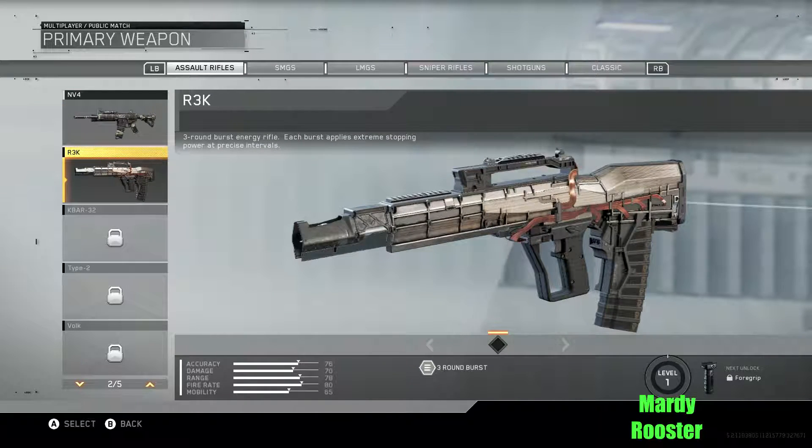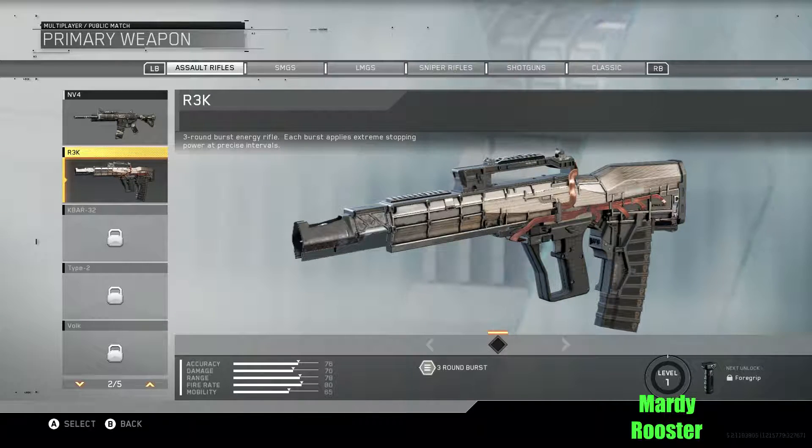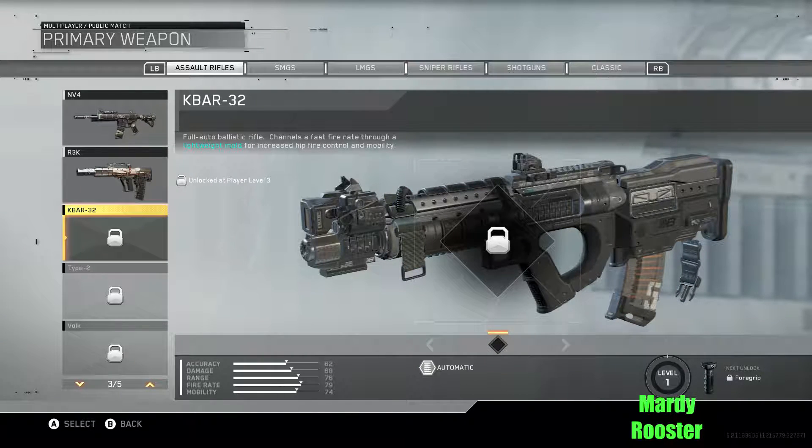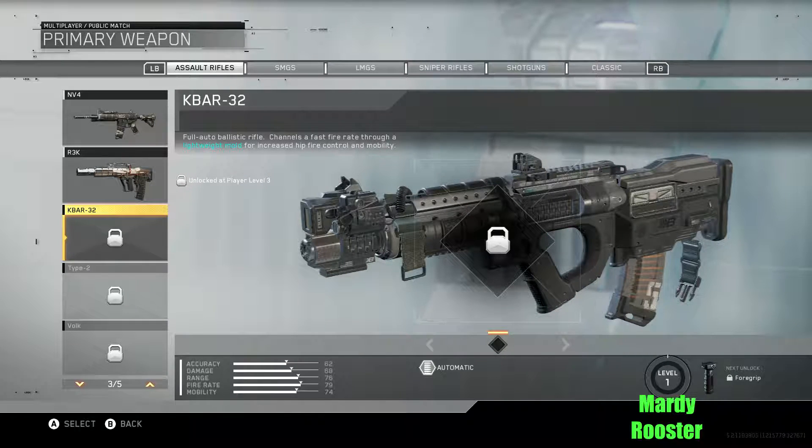We have the R3K, a three-round burst energy rifle. Each burst applies extreme stopping power at precise intervals. Then the K-BAR 32: full auto ballistic rifle, channels a fast fire rate through a lightweight mold for increased hip fire, control, and mobility.